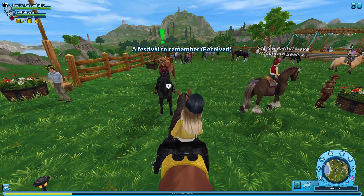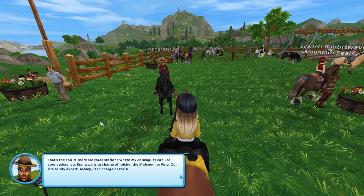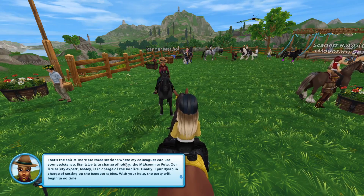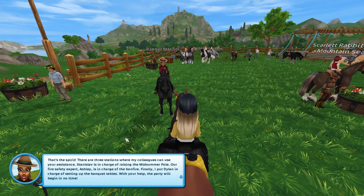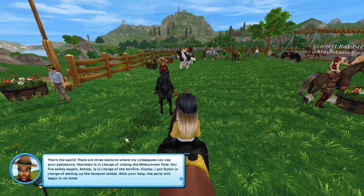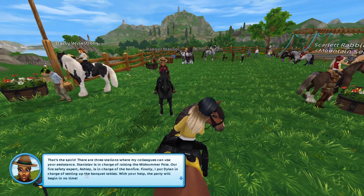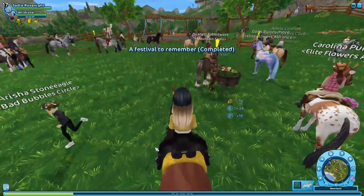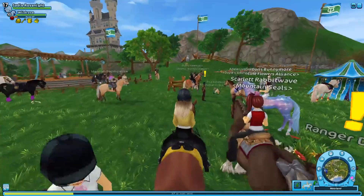Yay, for 10 Jorvik shillings — that's fine, I'll do it! 'That's the spirit. There are three stations where my colleagues can use your assistance: Aslav is in charge of raising the midsummer pole, fire safety expert Ashley is in charge of the bonfire, and I put Dylan in charge of setting up the banquet tables. With your help the party will begin in no time.'